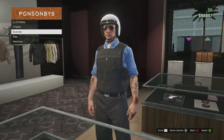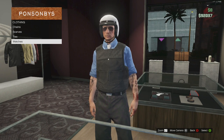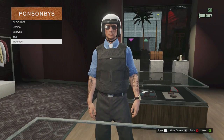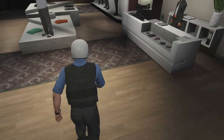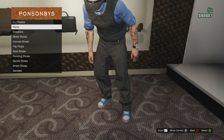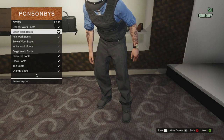Next we're going to get a watch — pick whichever one you think suits, it doesn't really matter, it's up to you. And lastly we're going to get some shoes. If you just go to boots, the second option is black woke boots — grab those.